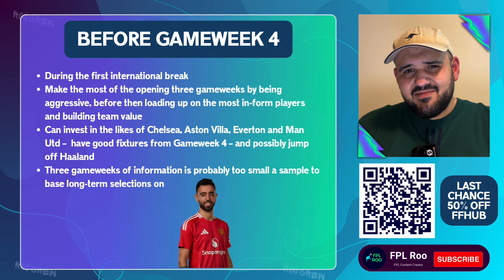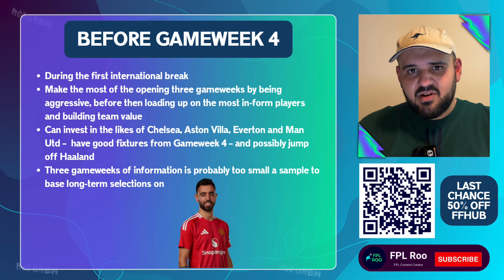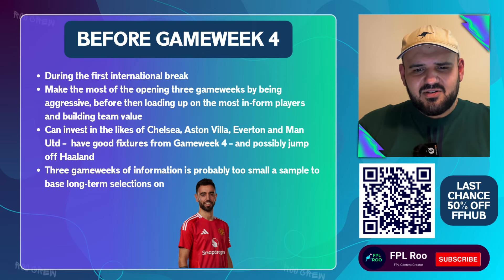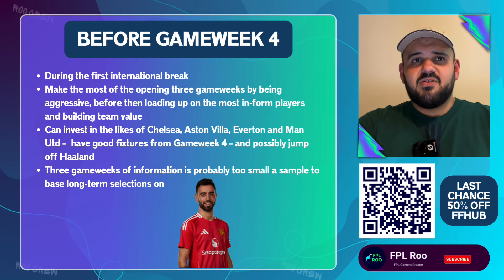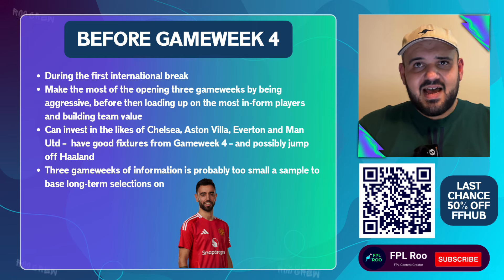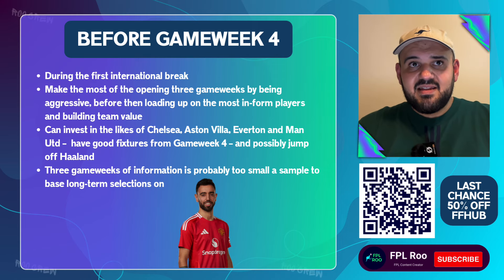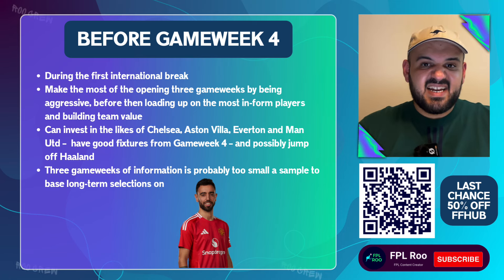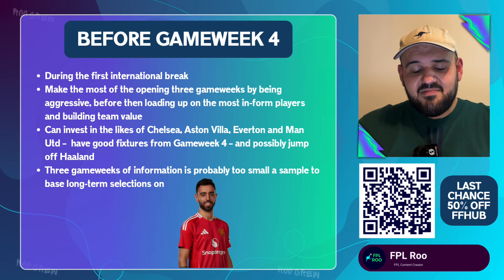You can really target the first three fixtures — just look at fixtures 1 to 3, see who's got the best fixtures, bring those players in, and not worry about the rest of the season because you have the wildcard before game week 4. You can also load up on the most in-form and best value players from the first three game weeks. For example, if Rodgers from Aston Villa smashes the first three game weeks, you can bring him in straight away in game week 4. Especially this season where you can roll your transfers after using the chip.